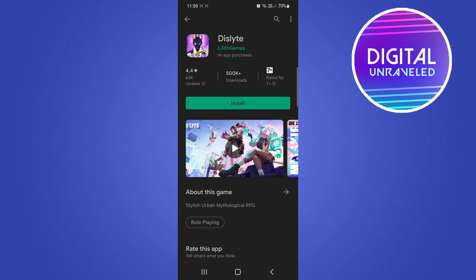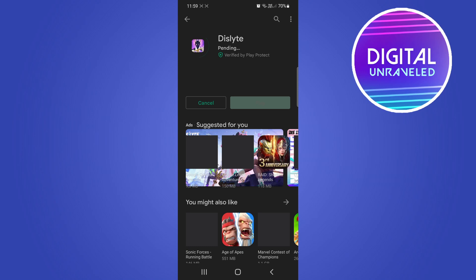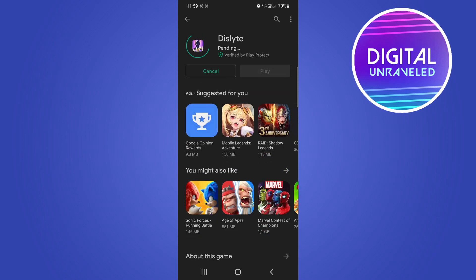Currently it has 500,000 downloads. To download and install this, simply tap on Install. You want to make sure that you're on a Wi-Fi connection when you install this because it is 551 megabytes. This will just take a moment to download and I'll get back to you when it's almost complete.